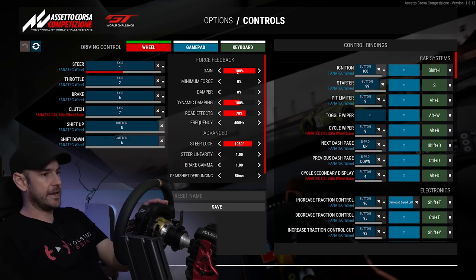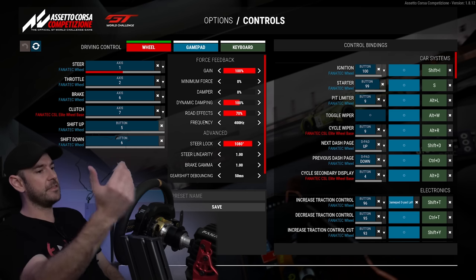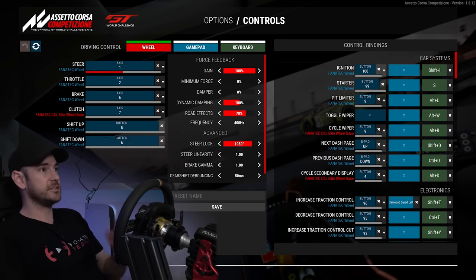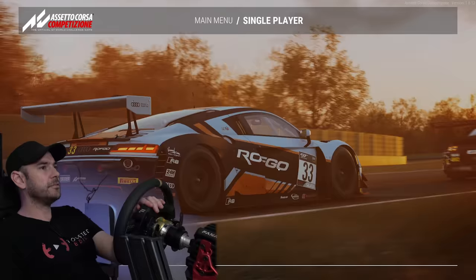We are running the Boost Kit 180. Minimum force is set to zero, damper set to zero, dynamic dampening set to 100. Road effects we found 70 seemed to feel about best. And we have a frequency adjustment of 400 hertz — meaning the force feedback signal is being updated 400 times per second. When we switch across to the PS5, that setting will not be present, so it'll be really interesting to see how that compares.